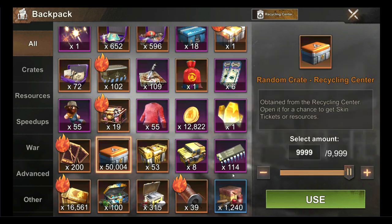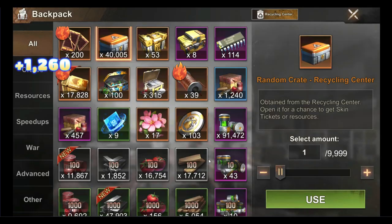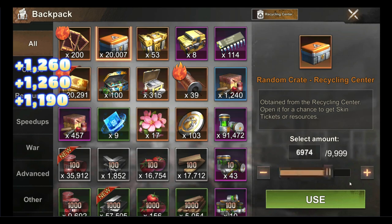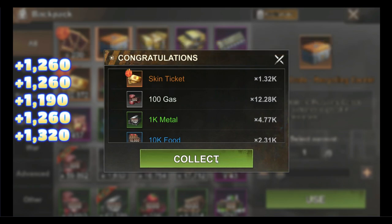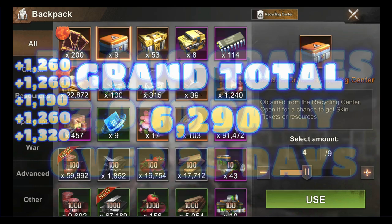Let's open them now to see how many skin tickets I will get for free. First 1260, then another 1260, then 1190, then a third amount of 1260, and finally 1320 skin tickets. This makes a total of 6,290 skin tickets for 50,000 crates.